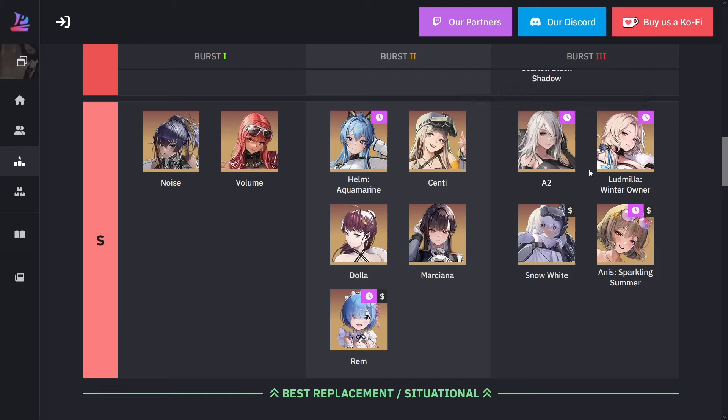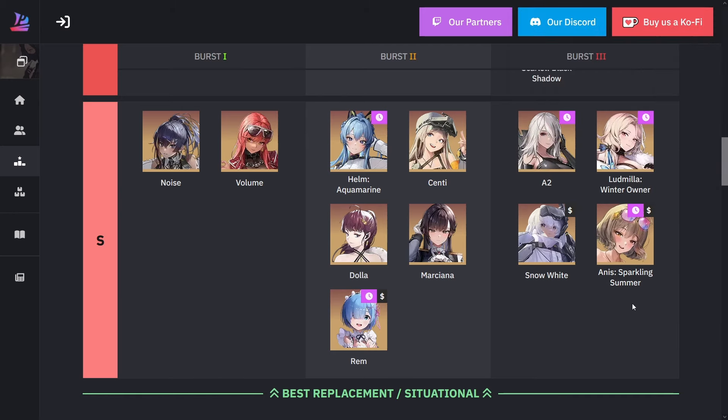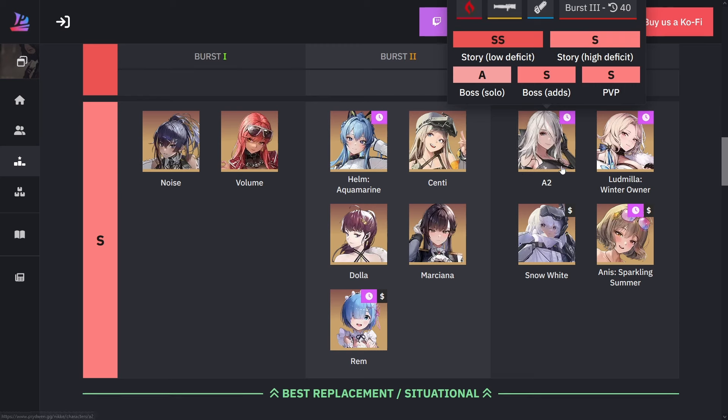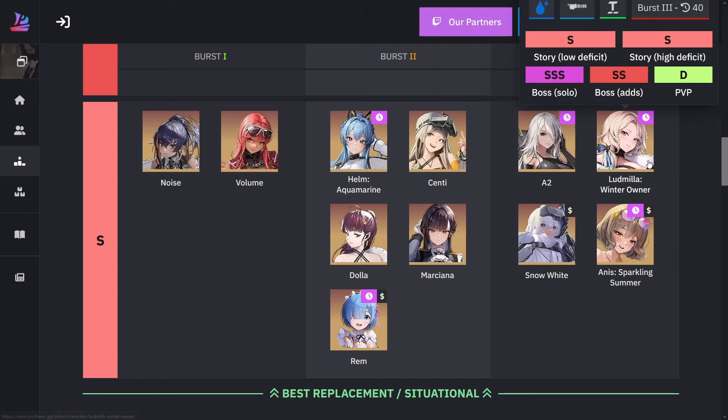Looking at burst three, we have A2, Ludmilla, and Summer Anise — all limited units, with A2 being a collab, winter Ludmilla and Summer Anise being limited seasonal events. Luckily Ludmilla and Anise are coming back. A2 will not come back unless they do another collab. A2 has a very excellent explosion radius — one of the best in the game — plus a powered-up mode that gives her faster attack speed, more damage, and more everything. She's an extremely powerful unit.